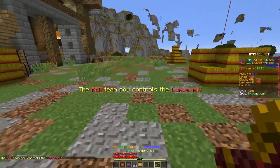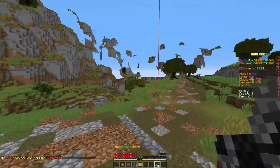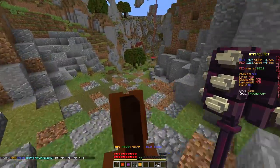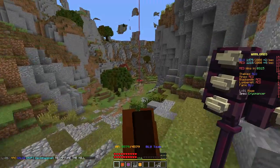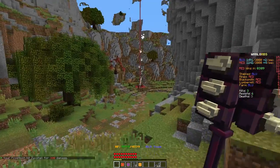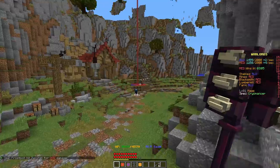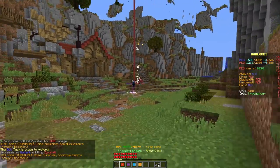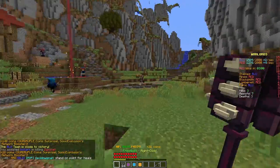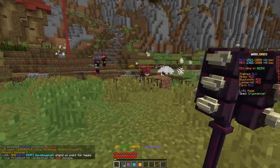We control the stables. On the map, we control two points and the enemy controls four — that's not good. Let's see if we can retake the mines. Loading up my tenderizer, getting some long-range shots off at the flag point. Intercepting frost blast — got you, you rude dude.